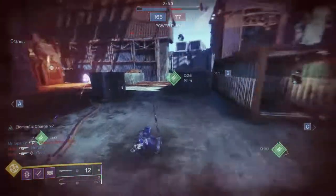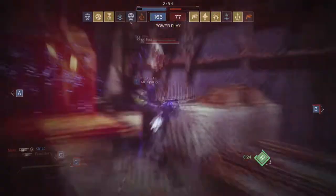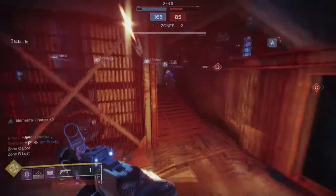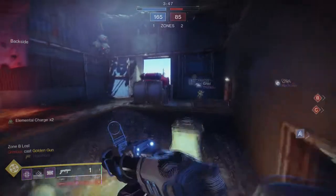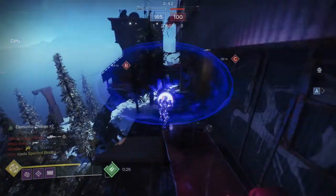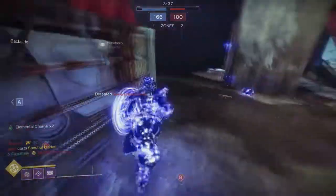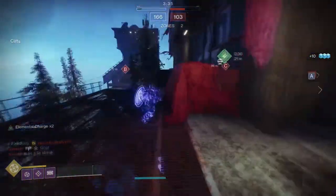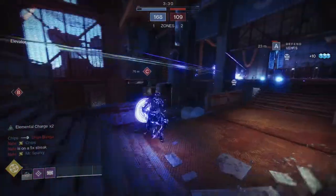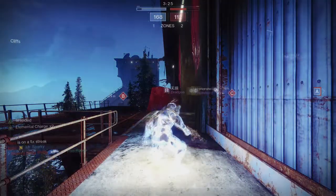The thing that might turn people off is the 10 Gambit matches, but if this is your second or third character the multiplier stacks up to two and then three, so you only need to do five matches at times-two and four matches at times-three. I left Gambit for last but honestly, Titan was probably the easiest armor set to complete overall, mostly because of how much the Whisper mission covers.